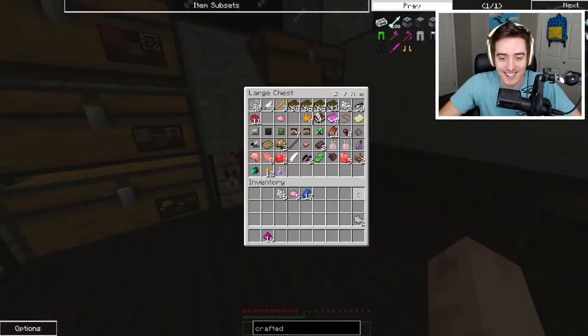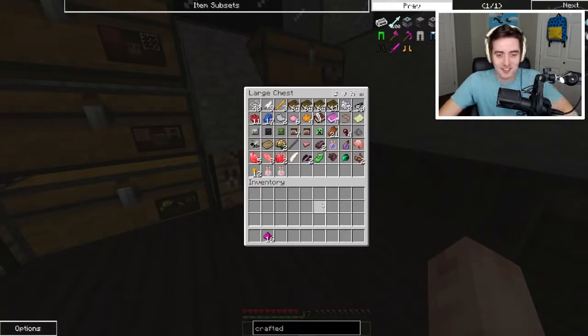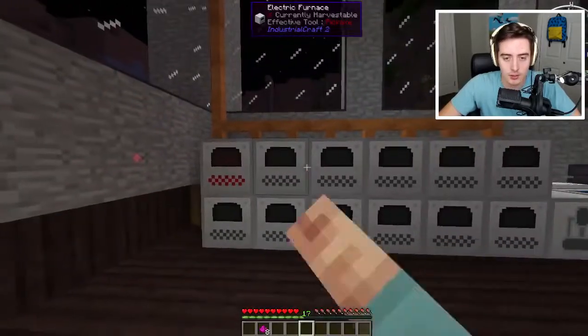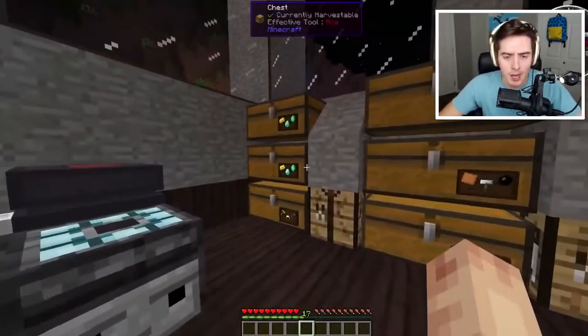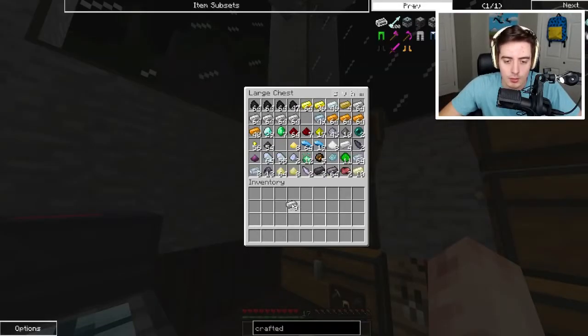We got some dye stuff going on. Now that we have 16 of that, I'm assuming we have to smelt it. We should have enough in our electric furnaces — we can go ahead and smelt those bad boys up real quick. Now we're going to need to get some iron. How much iron are we going to need? Four for each piece — so 16 iron total.